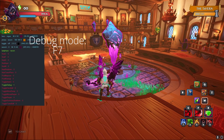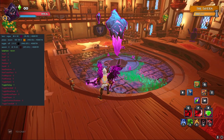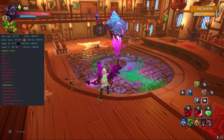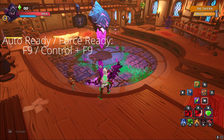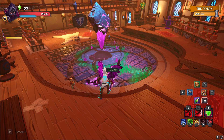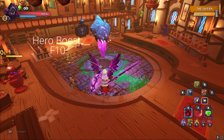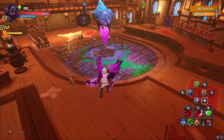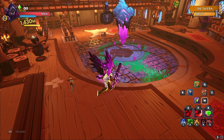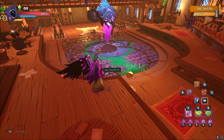F7 will bring up debug mode, which basically shows you what the program is currently reading. F9 is auto-G. You can hold Ctrl + F9 to forcibly trigger the hero buff, which is your C ability for Rogue — sadly it doesn't do anything there because it has only been programmed to work on certain heroes.